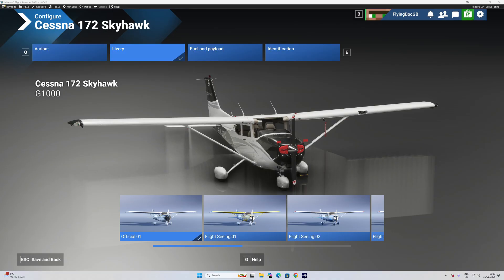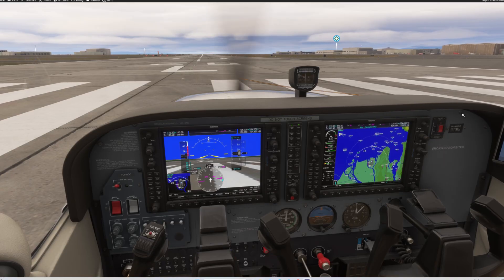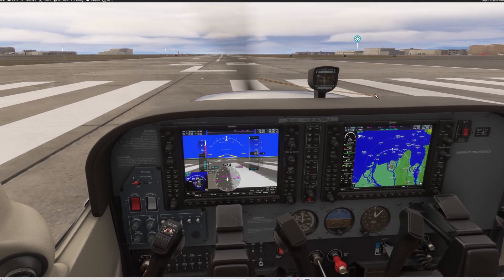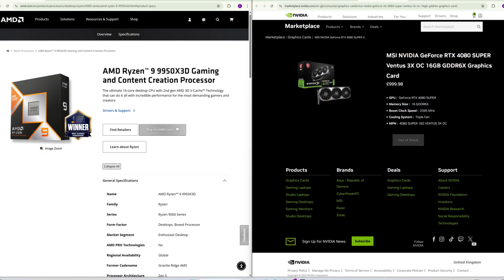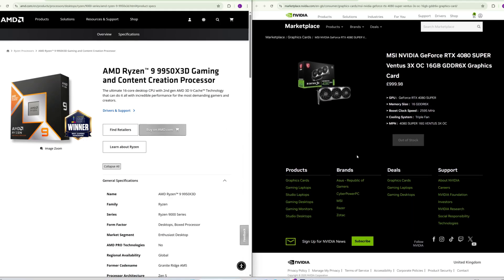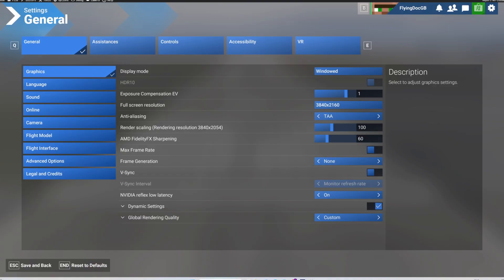Before we go any further, let me just walk you through the aircraft that I switched to and my settings. I've returned to an old favourite of mine, the Cessna 172 Skyhawk with G1000 displays — absolutely beautiful aircraft. Here we are in 2D. It flies a lot slower than the PC24, which is not a bad thing if you're looking to go on scenic flights and test the scenery as you go by. In terms of my system, I am running an RTX 4080 Super paired with a 16-core AMD Ryzen 9950X 3D. If you are on more modest hardware, start lower and work up. The important thing here is the order, not the numbers.